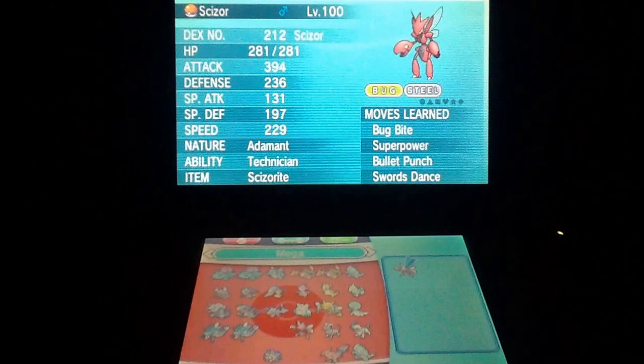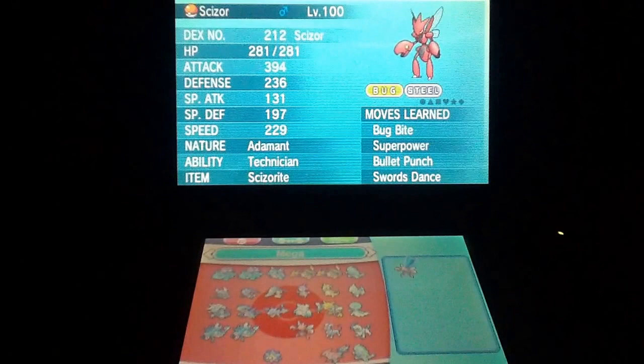He's Adamant nature, 252 in Attack, 252 in Speed, the rest in HP. He's running Bug Bite, Superpower, Bullet Punch, and Swords Dance. What you want to do is Mega evolve first turn, and if you think you can survive an attack go for Swords Dance and just kind of destroy everything with Bullet Punch. Bug Bite and Superpower are there for coverage, but you don't really need them that much when you have Bullet Punch — nothing's really going to live Bullet Punches from this guy.